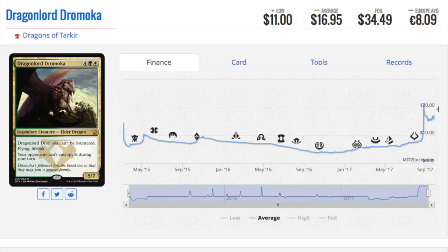Dragonlord Dromoka's foil used to be around $10. Foil dragon, foil mythic dragons — unless they're really, really bad, they will eventually be pricey. I can't tell you when, but it's almost guaranteed that some future card will make them playable, maybe even a future dragon deck. Dragonlord Dromoka is very good — I played it in Standard and thought it was a very strong card. The other Dragonlords are very interesting as speculations as well. I think Silumgar has started going up in price, but Kolaghan has not.